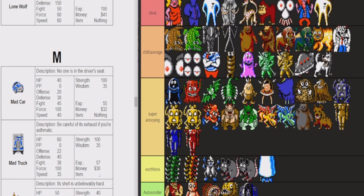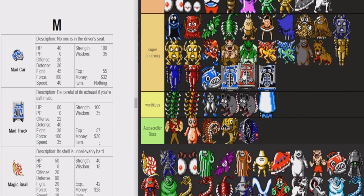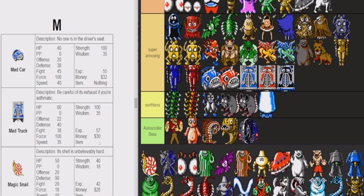Oh my god, it's automobile time. I'm going to put all of these in super annoying just because of asthma. There's one singular reason why these are all super annoying — Ninten is grossly weak to asthma. Be careful. Asthma. No one is in the driver's seat. They don't give a lot of money, they're very hard to fight. If you get asthma, it's just instantly you're dead. There's no point, you can't even escape. The trucks are horrible. The trucks and the cars — not ideal. I always run away from them if I can. They're easier to fight in EarthBound.